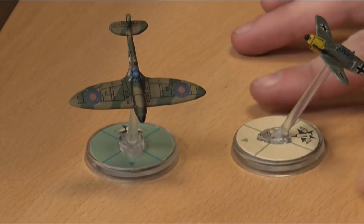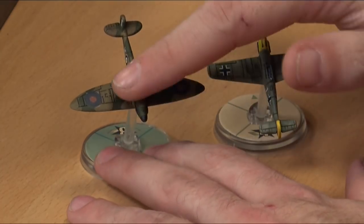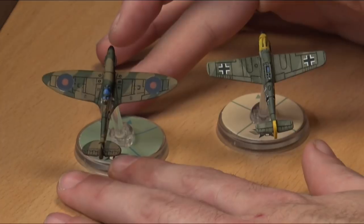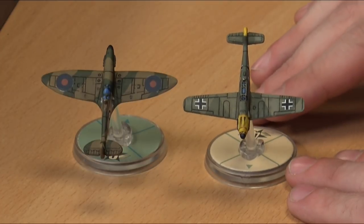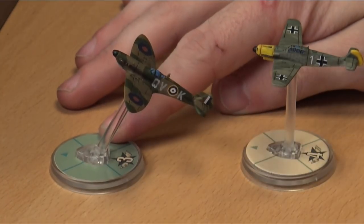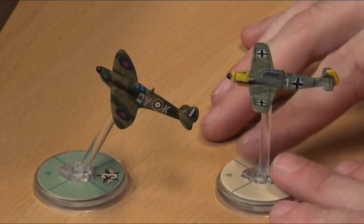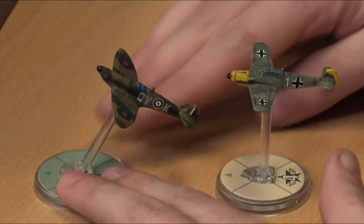The quadrants on the base show firing arcs. When you're being shot at, you know whether it's a deflection shot or a clean front or rear arc shot. There's a little arrow at the very front. If you can get into a position directly pointing that arrow at my stem through the rear arc — in game terms, the Messerschmitt would not normally be allowed to shoot at you if he's not at a higher advantage level. However, because he's got himself into a tailing position, the Spitfire would go immediately from advantage to disadvantage.